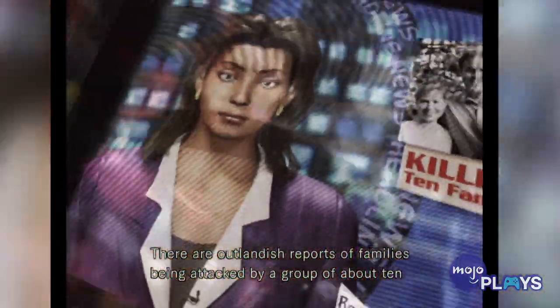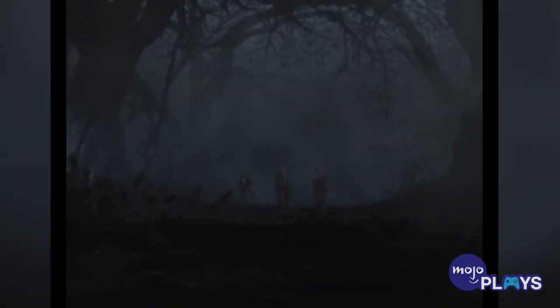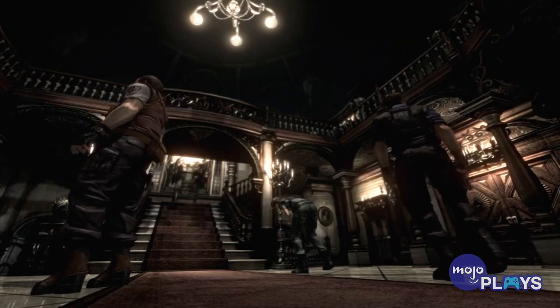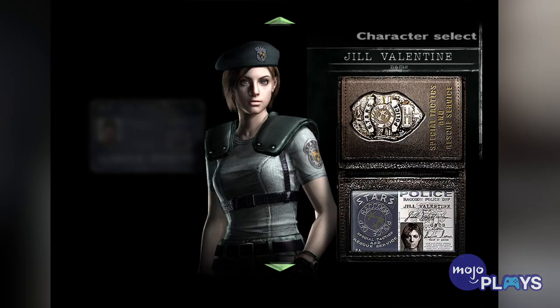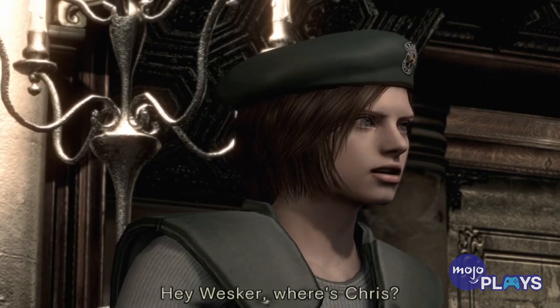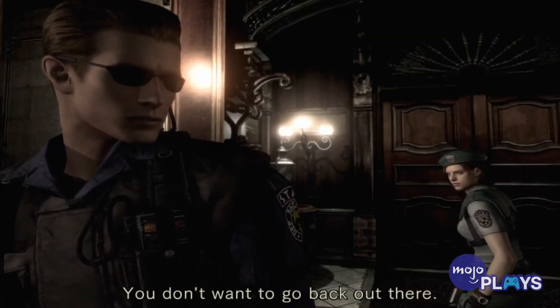Resident Evil HD opens up with an eerie mystery. Strange events have occurred outside Raccoon City. When the city sends out its special task force, S.T.A.R.S., the group gets separated amid a chase involving zombified dogs. Now the rest of the team must seek shelter in the spooky Spencer Mansion. As either Jill Valentine or Chris Redfield, you'll have to explore the labyrinthian home, uncover what went down, and figure out how to escape.